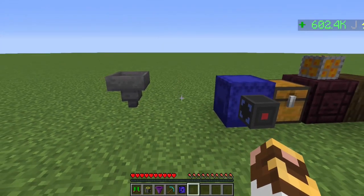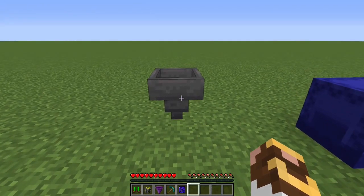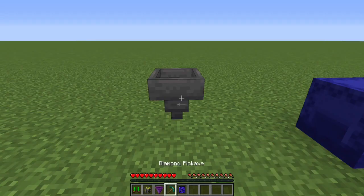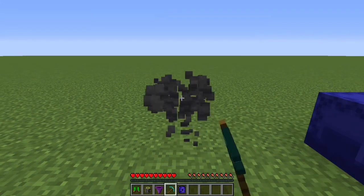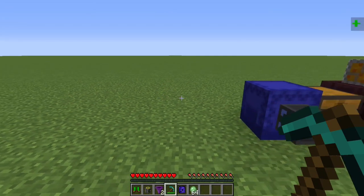Starting with core Slime Fun: one bug that was fixed — if you had an infused hopper that had items in it and you went to mine it, you wouldn't get those items back. Well, now you do. Great fix on that bug.